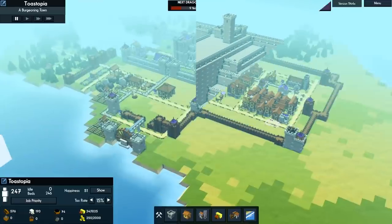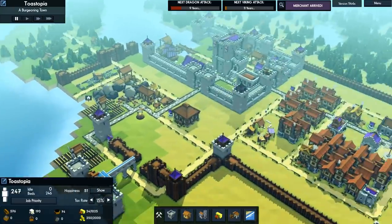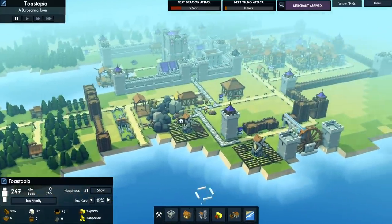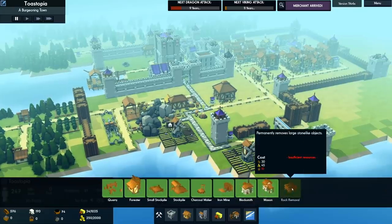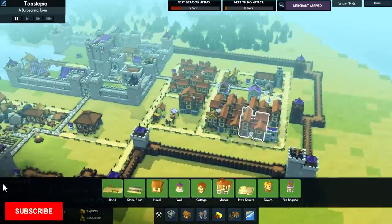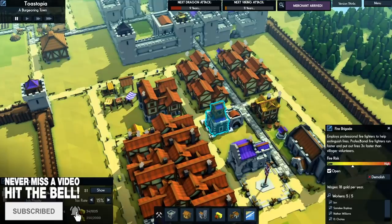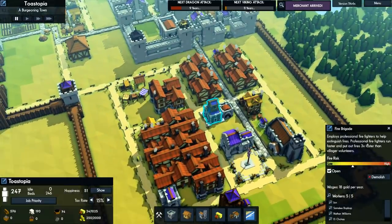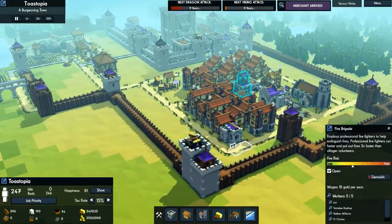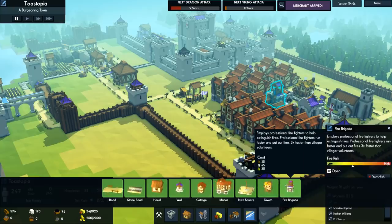Now before we get into that, there have been so many changes to Kingdoms and Castles that I decided to stream. I stream over on Facebook. Now when you look at the buildings that were added — let's go over some of them. They added the Fire Brigade, and you can see I have one over here.